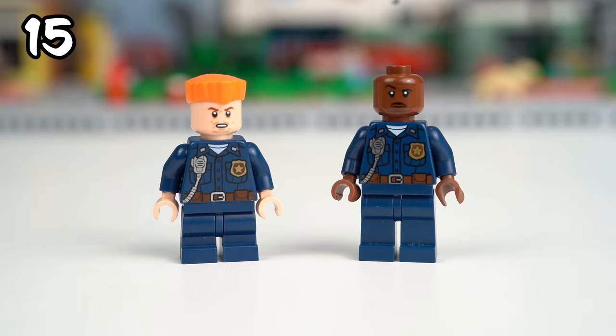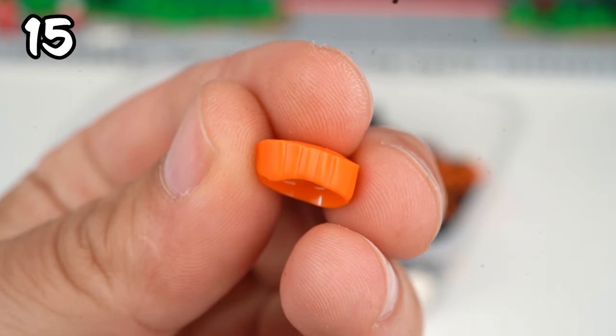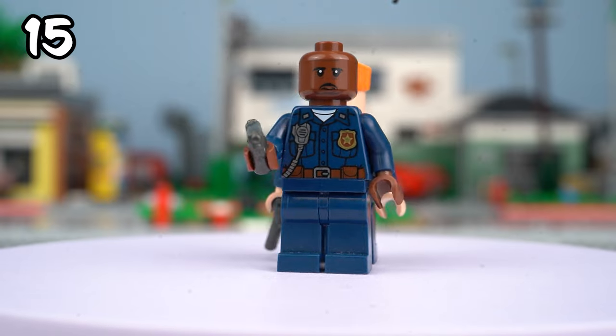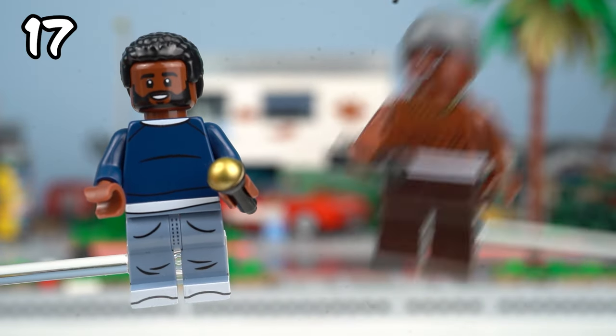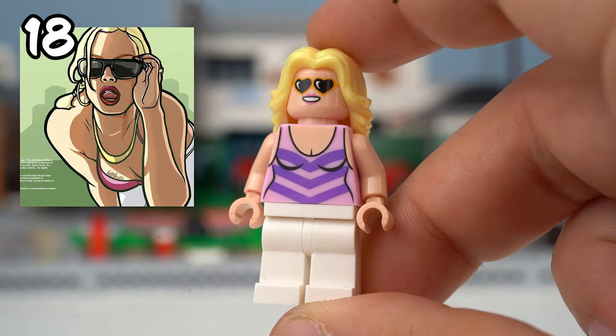Oh no — it's Officer Tenpenny and Pulaski. I used standard cop uniforms for them. I had a bit of trouble finding the right hair for Pulaski but I think this captured his fiery personality perfectly. From GTA San Andreas I also built the most popular rapper Madd Dogg and the rising star OG Loc. Who do you think would win that beef? I completed the crew with the girl from the game's popular loading screen.